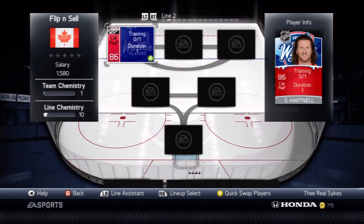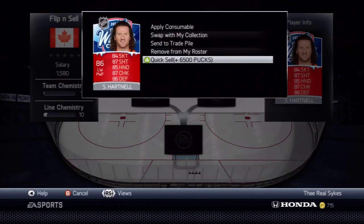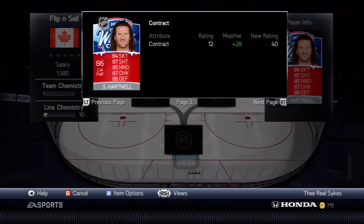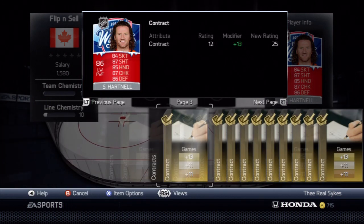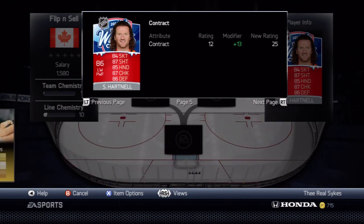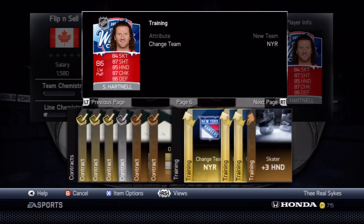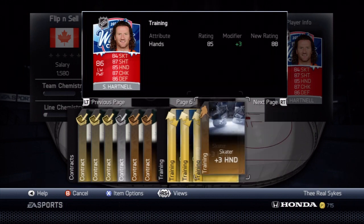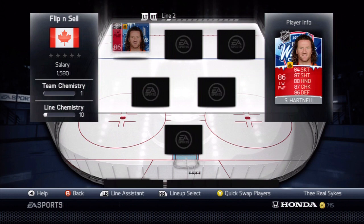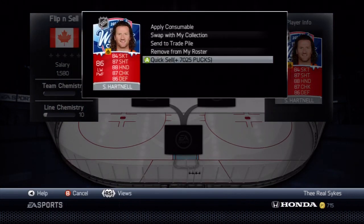Now look at Scott Hartnell — he only has one training on him and that's fine. He discards for $6,500. We're going to throw a consumable card on Hartnell. It doesn't really matter which consumable card you put on him. There we go — that's on. He's maxed out. He's an older player so he can't get too much, but 7,025 pucks. Made 500 pucks just by buying a consumable card and putting it on Scott Hartnell.